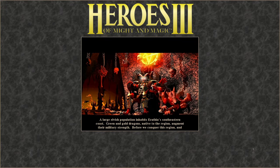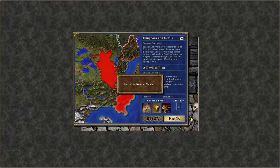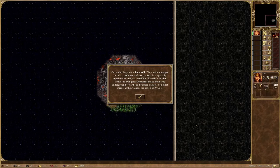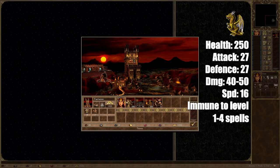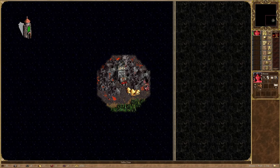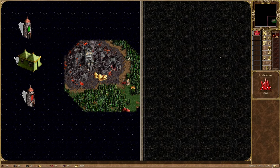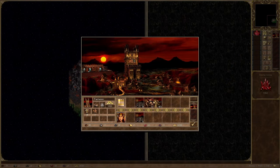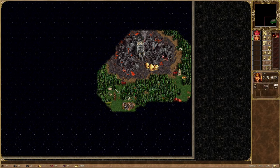Welcome to Heroes of Might and Magic 3, no unit loss, Dungeons and Devils campaign. I begin with the first scenario, A Devilish Plan. The objective is fairly straightforward: defeat the gold dragon queen — a single gold dragon guarded by 2 green dragon fights — hidden behind a green border gate, which has its keymaster's tent hidden behind a red border gate. We also face off against Red, who starts with 4 towns — a pretty uneven start compared to my single starting town. Red does not have to be defeated to win this scenario though.